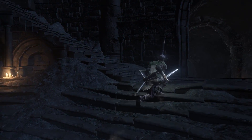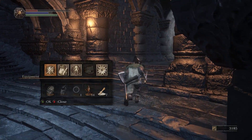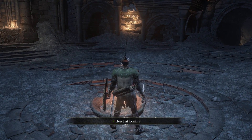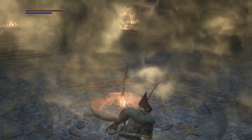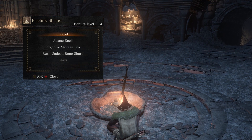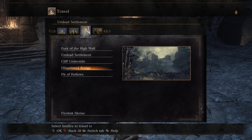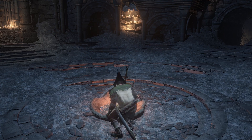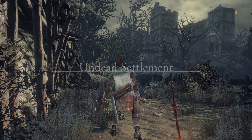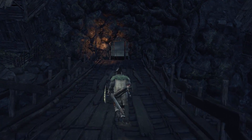Now what I want to do is head to the Undead Settlement, because I want to reverse our Hollowing. Even though you might not have gotten a really good look at us in a while, we are looking very, very dry and decayed — and that is just not the look I'm going for. These Fashion Souls are not our Fashion Souls, don't worry about it. I'm going to fix that before we actually get underway.